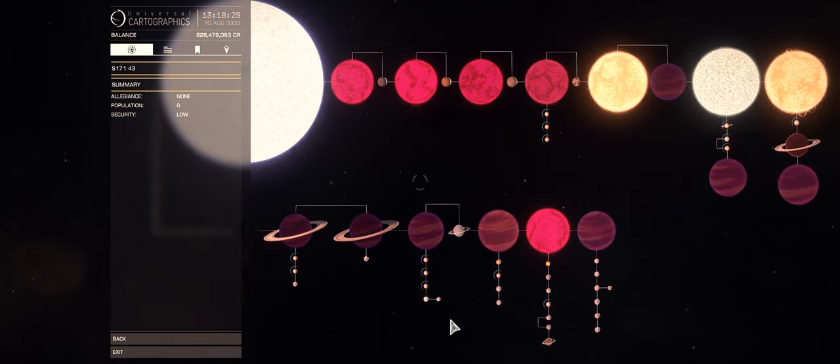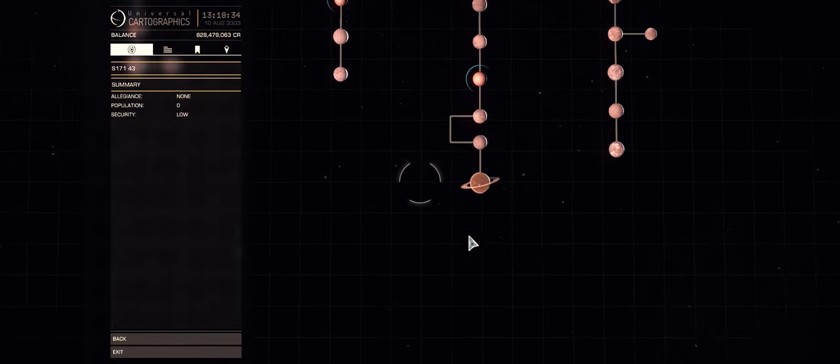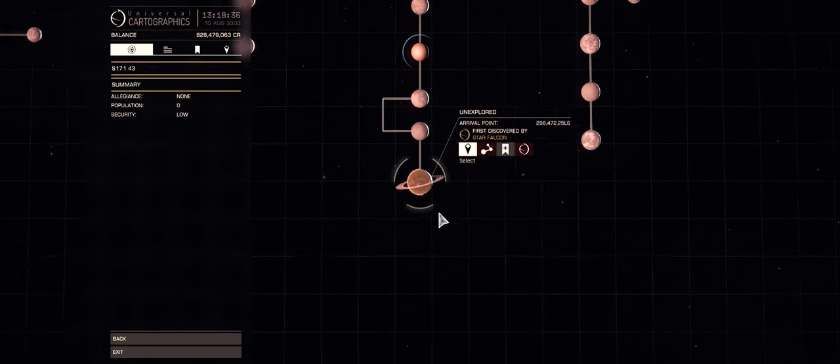Most of the systems within this place have a huge number of stars — all different types, from brown dwarfs to Wolf-Rayet stars, right up to blue-white type stars.